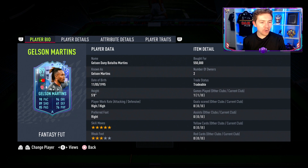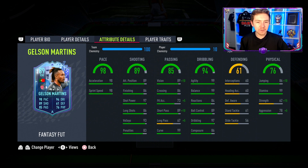Let's have a look at this item. It obviously comes with the usual five-star skills, which is great, but he also comes with a three-star weak foot. That would have been really, really good — really, really useful — but that weak foot is definitely going to be a limiting factor on this card. He also has a couple of traits.